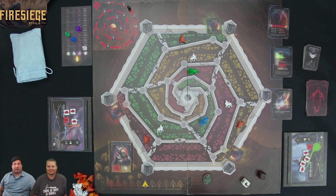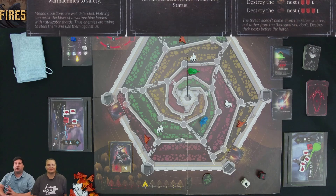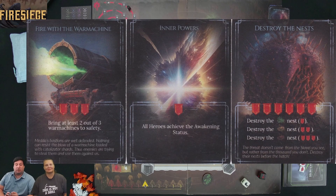Let's talk about the win condition. In this game you have different objectives — one which will be present in every game, and the other two which will be random. For our game, we're playing with three objectives. The first is 'Destroy the Nest,' which is available in every game. The number of banners shown indicates how many you earn for completing it.